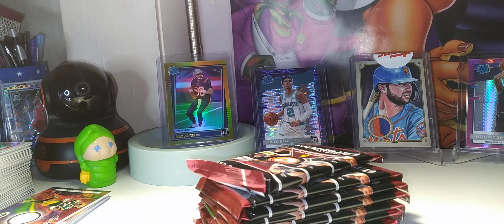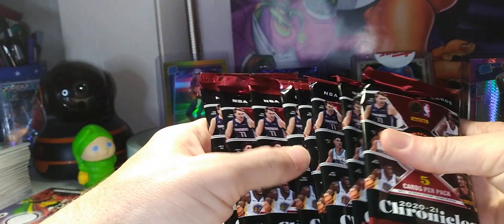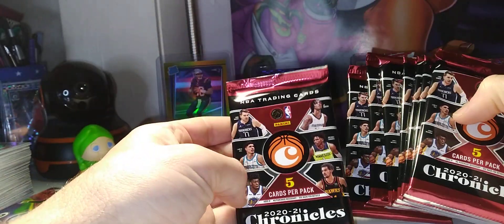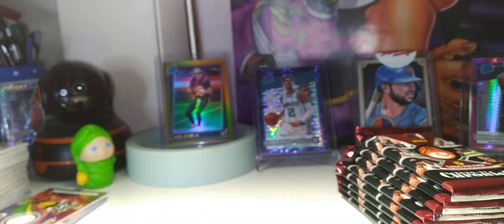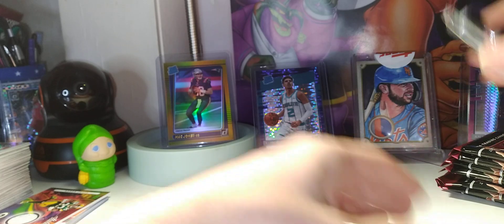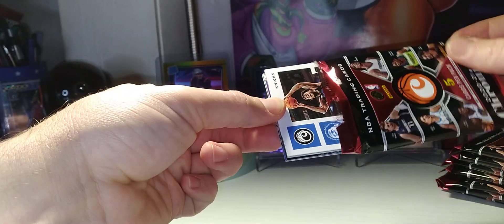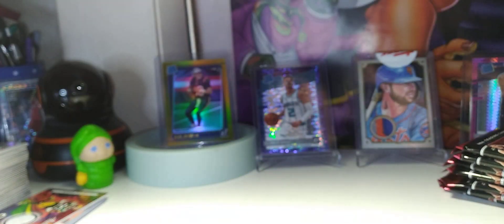We're gonna open this Chronicles box — maybe we'll get a first-box banger. These Chronicles boxes are loaded but they're like Select, very rookie heavy with a lot of rookies and stars, which is great. Here are eight packs — I like the designs and the packs have a bunch of stars on the front. This is my first box of Chronicles NBA this year. It looked like they had just reloaded the shelf recently and somebody came along and grabbed them all but one. Hopefully they left a really good one behind — maybe a LaMelo or an Edwards.